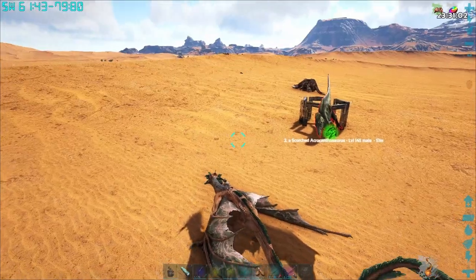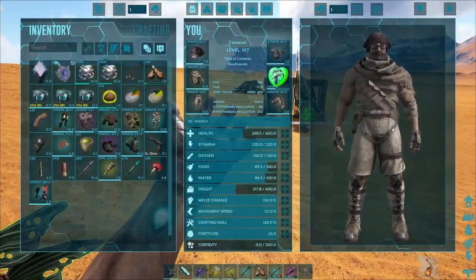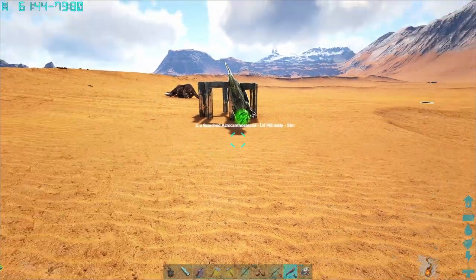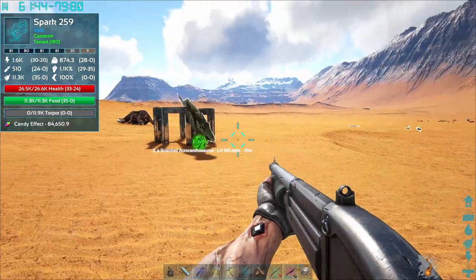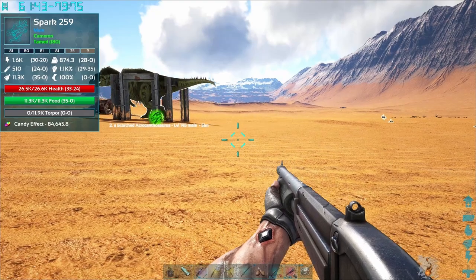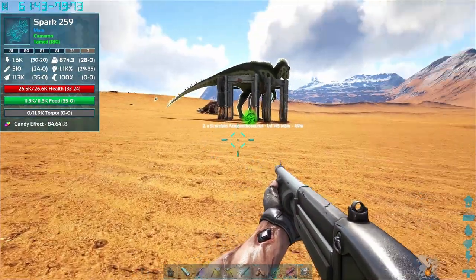Like most of the other creatures on this mod, there is a unique way that you go about taming them. So what you're going to do is shoot at it until it goes into its shield stance. It'll turn sideways at you and then it will take reduced damage while it's in that stance. You keep shooting it and then it will roar out of anger.